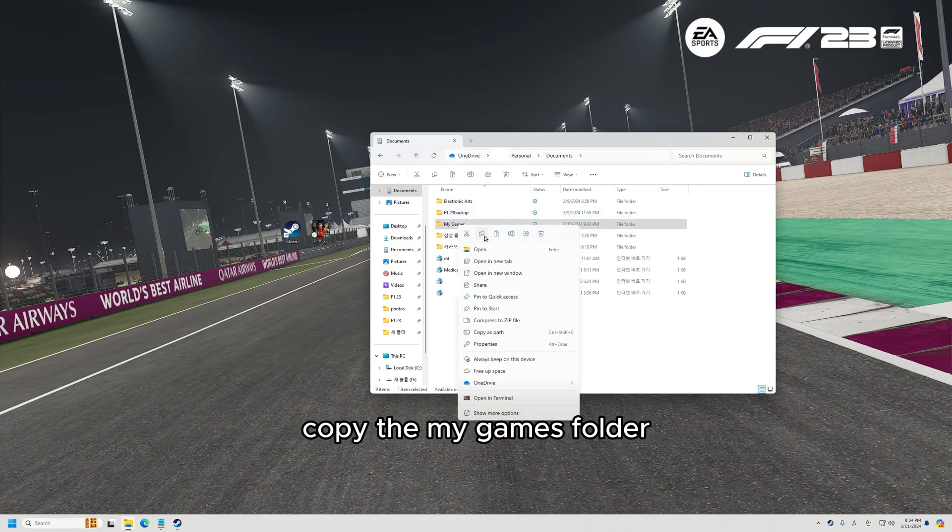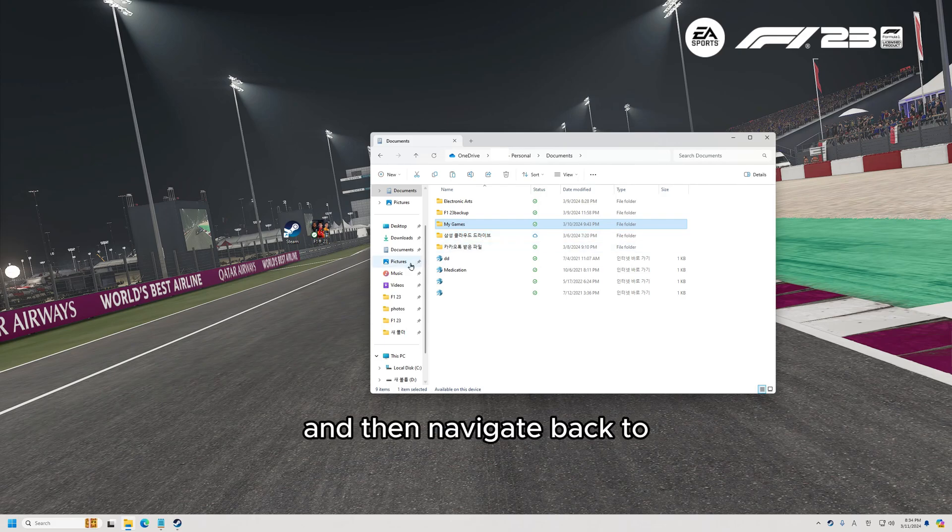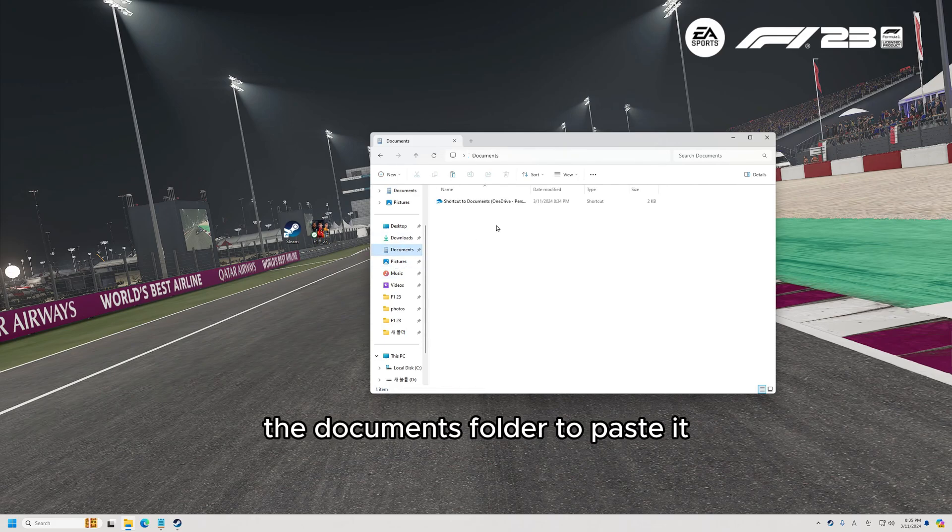Copy the My Games folder, and then navigate back to the Documents folder to paste it.